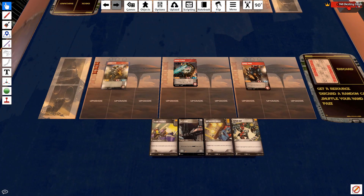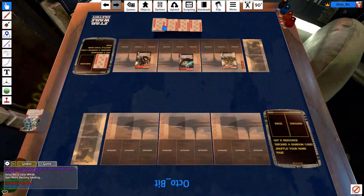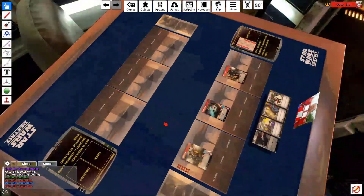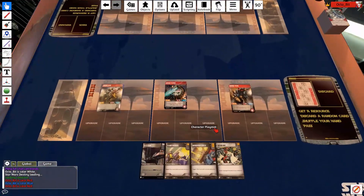You can flip your cards over. If I change color to the other side of the board, you can't manipulate your opponent's hand - you can't pull the cards out or flip them to cheat. That's actually not a feature of just the Star Wars Destiny mod - that's a feature of the game itself.